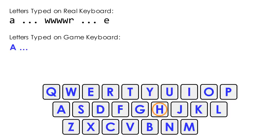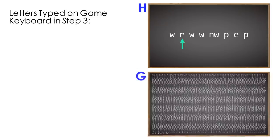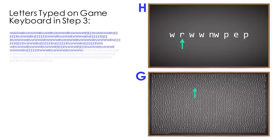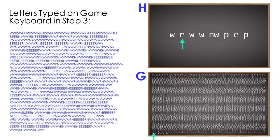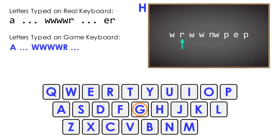The last step of our solution is to navigate to room H with E and read the final blackboard with R. When we read the final blackboard, it tells us to navigate to room G and read the main blackboard. Reading the main blackboard types on the game keyboard all the letters we typed on the real keyboard in step two. There are now only two letters remaining — ER — that we typed on the real keyboard in step three but not yet on the game keyboard. The final commands on the final blackboard type ER on the game keyboard, completing our solution.